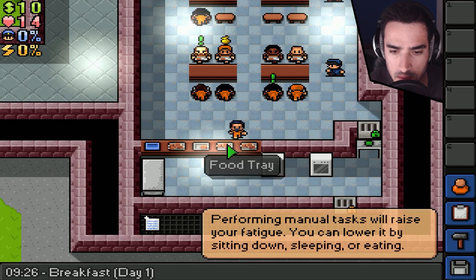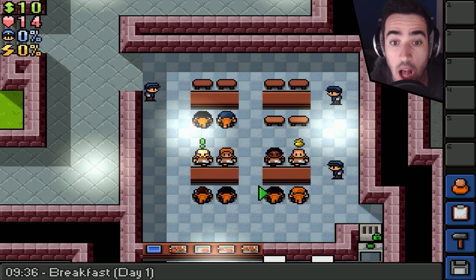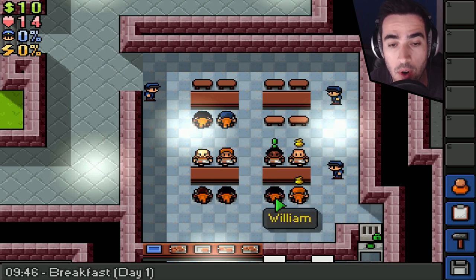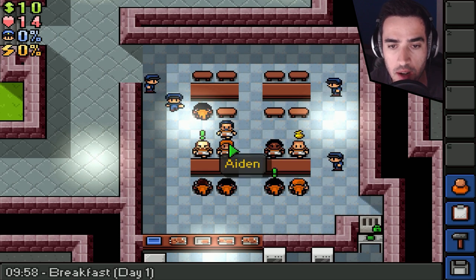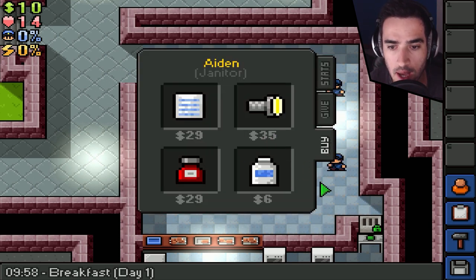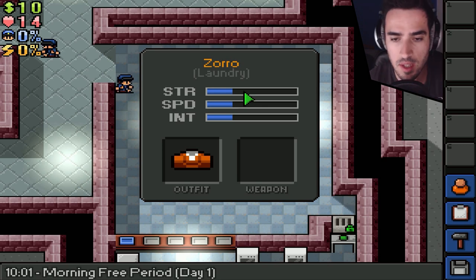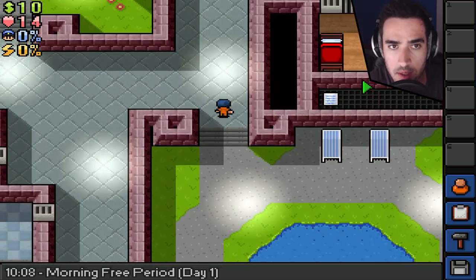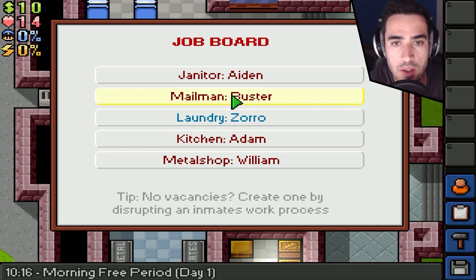Performing manual tasks causes fatigue. I'm gonna sit here with Max — from Mad Max, he's also a Hollywood star. I've got Aiden, Jacob, Buster, William from that movie with Tom Hanks, Henry, and Pierre from a French movie we don't even know about. There are three people selling stuff, but obviously I don't have too much money. I started with the laundry work as I usually do in other prisons — prisons, I mean. But there are new jobs available: there is the mailman job. The job employment desk is over here — here we go, the board. We also have janitor.